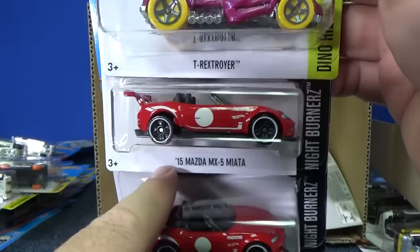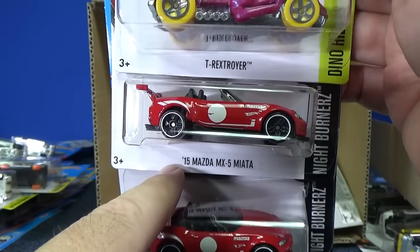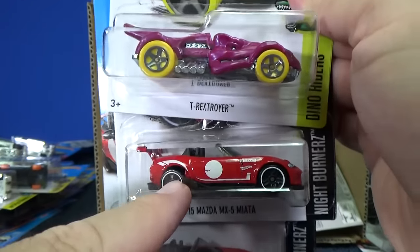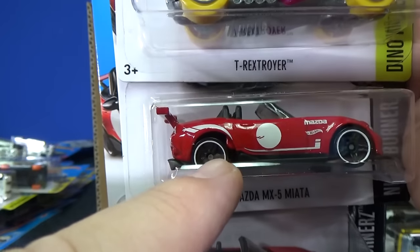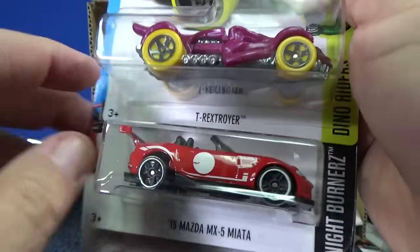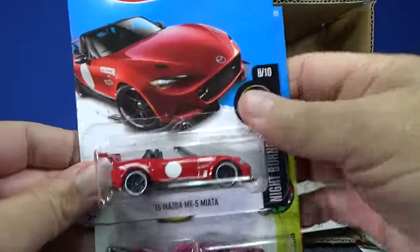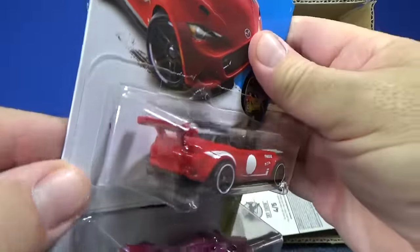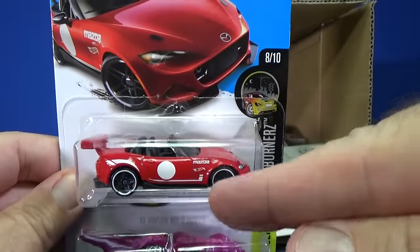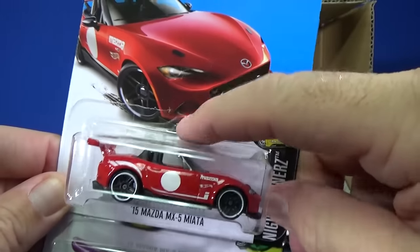This is a fantastic new model — '15 Mazda MX-5 Miata. I hate getting flashing in the wheels — I know you can call that an error, but I can't stand that. Let's look at this other one — prettier. Got a big metal wing. This is a 2016 new model, first appearance, and I'm pretty sure this is the first case this model has appeared in.